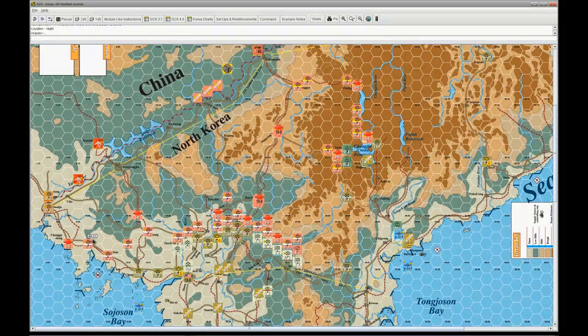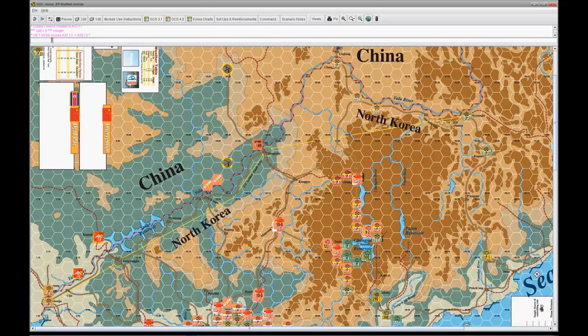The situation here is this is the 26th of November turn and the UN has already — okay so that was a barrage, and let me see if I have any other barrages here. We're going to do one more. I don't think you need to do any more barrages, Jim.